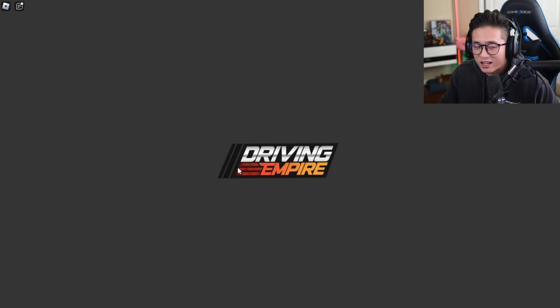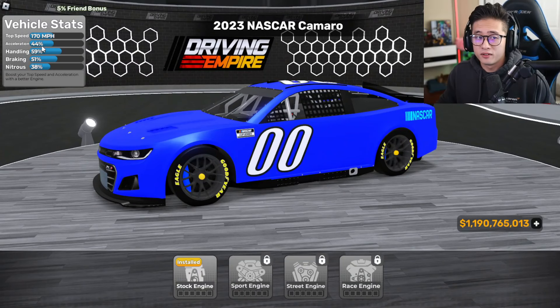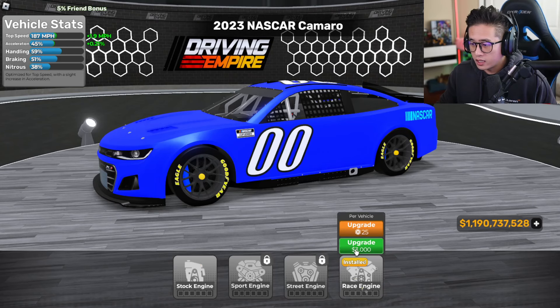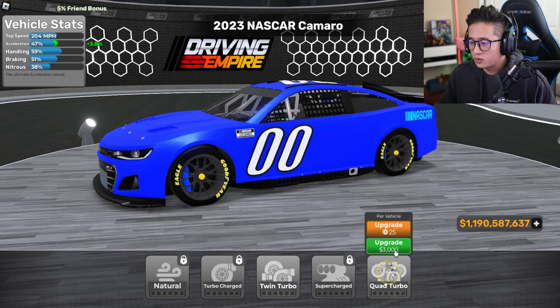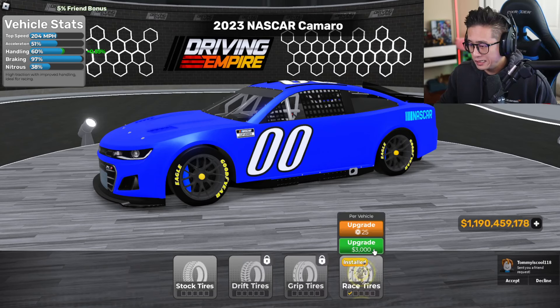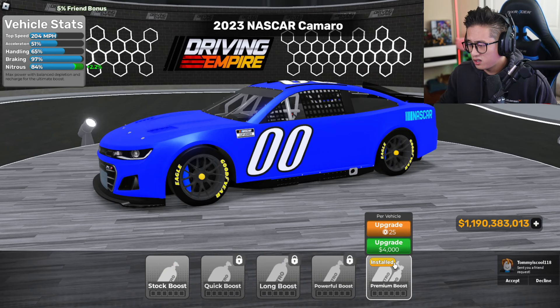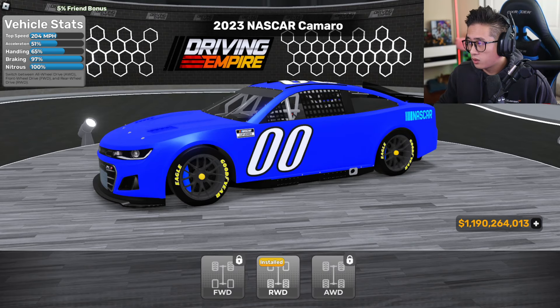The NASCAR Camaro already has a top speed of 170 mph, 44 acceleration, and 59 handling. With the race upgrade it goes up to 204 mph. Then we've got aspiration — quad turbo — acceleration bumped up, brakes, tires, nitrous, and premium boost. There's also rear wheel drive.